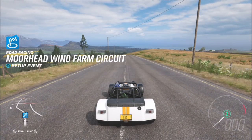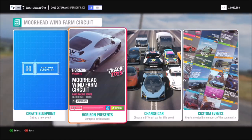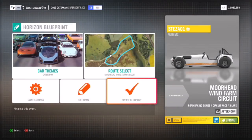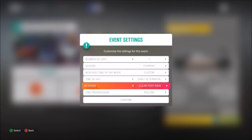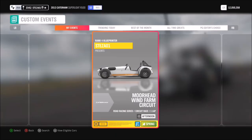I made a blueprint for the Moorhead Wind Farm circuit. You can find it if you're on my friends list or search for it. I recommend you do this too — I set it to Caterham's only and changed it from three laps to one lap. It still counts if you do one lap, so it's about 40 seconds a lap.